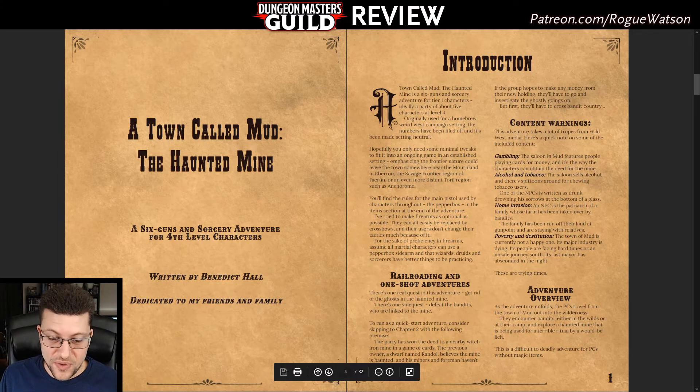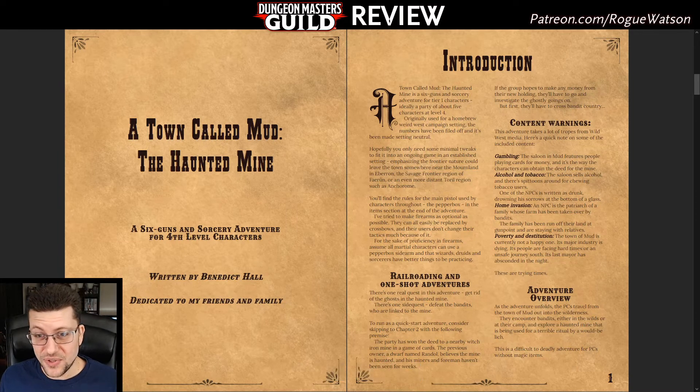There's a really cool option where if you wanted to run this as a one-shot, you can skip chapter one entirely and go immediately into hunting down the gang and entering the mine. That's a really neat option because a lot of one-shots can get bogged down in that initial quest-giving scenario, whereas you're strapped for time and just want to get the players into the action as quickly as possible.